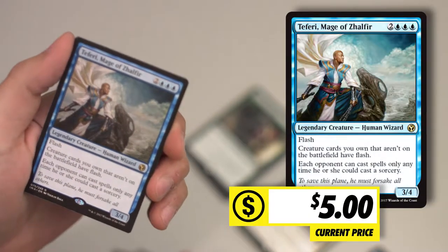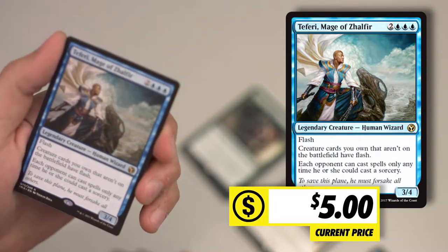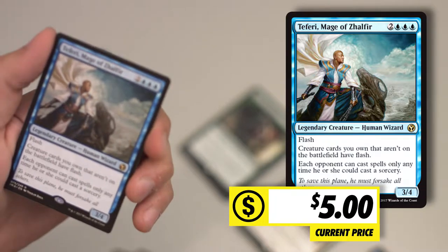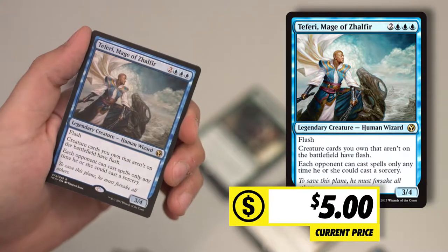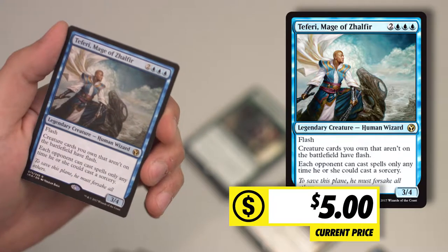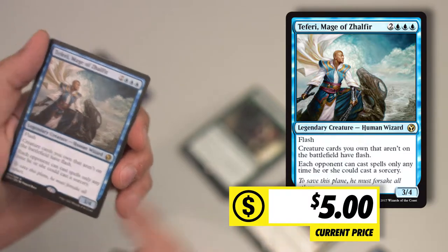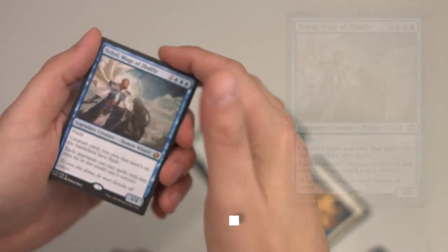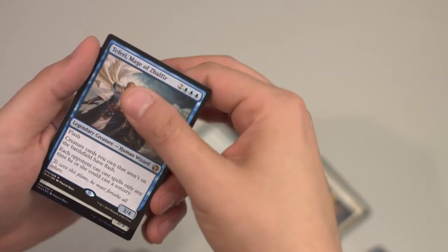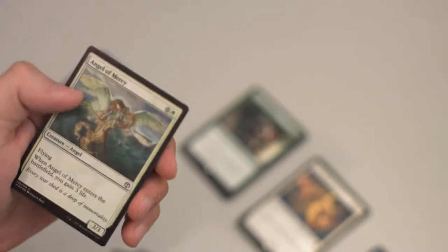I think it's like a $4 or $5 card, maybe. Mage of Zulfir. Flash. Creature cards you control that aren't on the battlefield have flash. Each opponent can cast spells only any time he or she could cast a sorcery. All instances are sorceries. Pretty powerful, actually — I like that. That might see some play for me personally. And foil: Angel of Mercy. Pretty card.